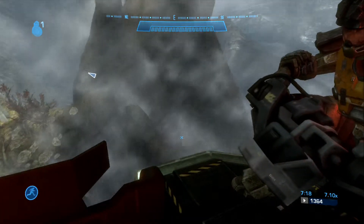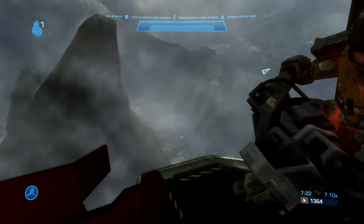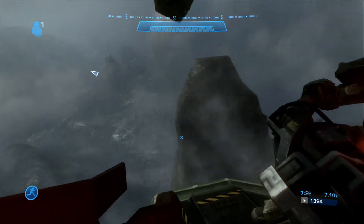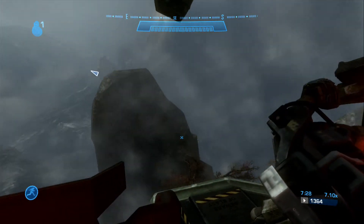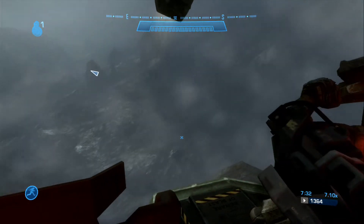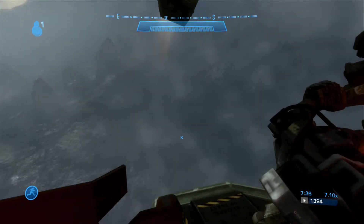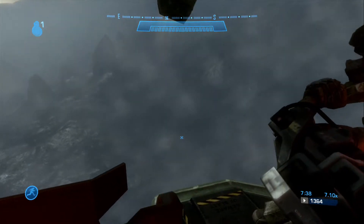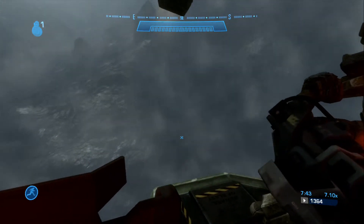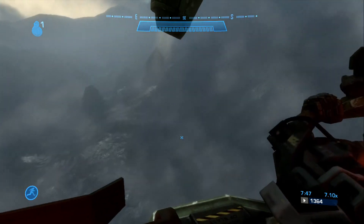Off we go to the second major battle. This does take a little while to get there. There's a neat little trick where you can actually bring the Falcon down with a plasma pistol early on in the mission and sort of fly it on top of one of the Spirits, and that will take you to the second battle area without having to deal with the first battle area. But I haven't quite mastered that trick yet — one of these days I'll try it.